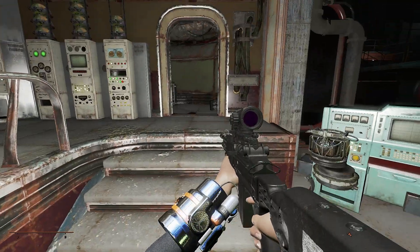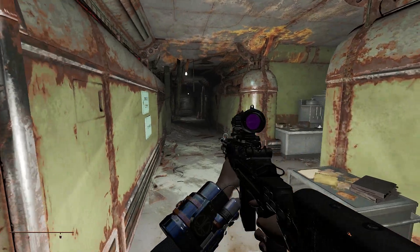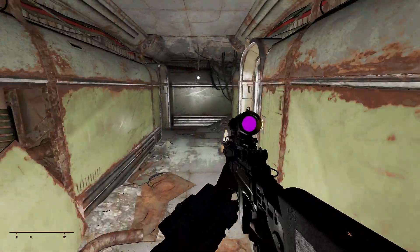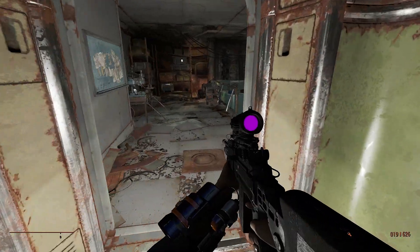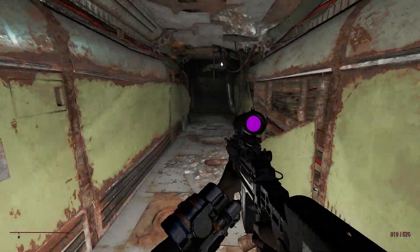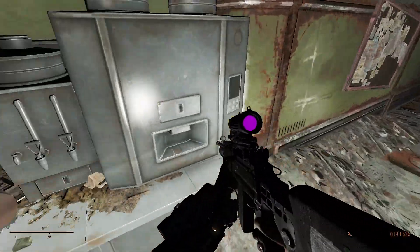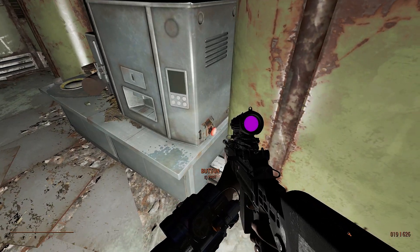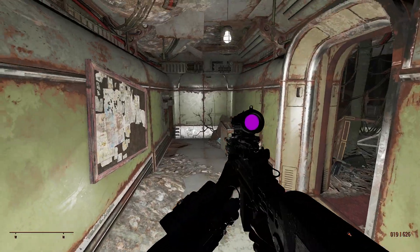Jump over here and climb up these stairs, then turn left and go in this direction. Keep going forward and you'll see an elevator and a weird room — you don't want to go in there. Turn around and come over here. You'll see a hallway, and over here there's a coffee maker of some sort, but what's that? It's a red button.